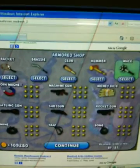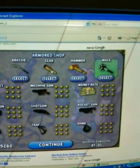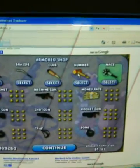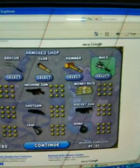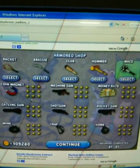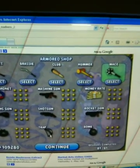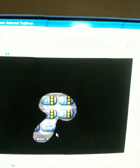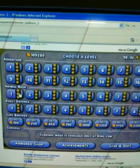The good thing about this game is that there are a lot of upgrades, like the racket, the brassy, the club, the homer — not hammer, homer — and the mace. You can also upgrade items like the coin magnet and machine guns to become more powerful.